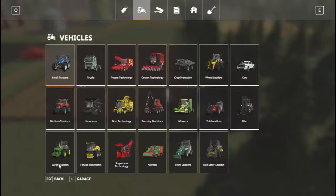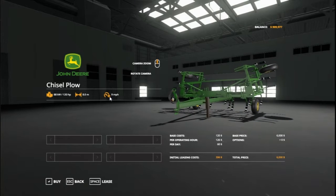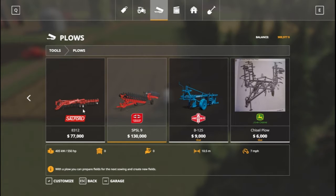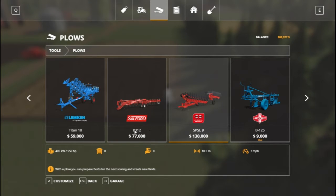This is something that exists in real life — feel free to Google 'chisel plow.' This is the smallest tractor in the game that comes standard, and a chisel plow which is a mod from modhub.us. It doesn't have any options whatsoever. You can pull it at nine miles an hour and it's eight meters wide. By comparison if you look at something comparative to it, you're talking about a major price difference.